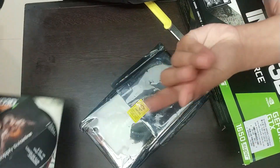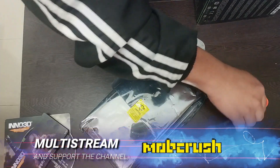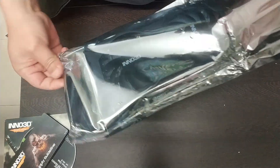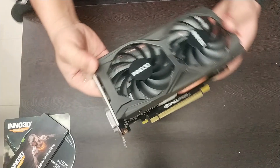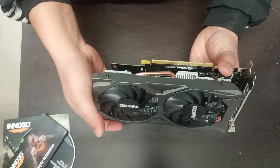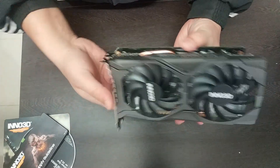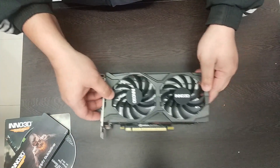Let's see how good or bad this is, and we will also compare the 1650 Super's performance with the previous 1650. I'll try to get those benchmark numbers. So guys, this is the first look — the first time I've seen the 1650 Super, Nvidia's latest card from Inno3D — this is the Twin X2 OC model. It is heavy.